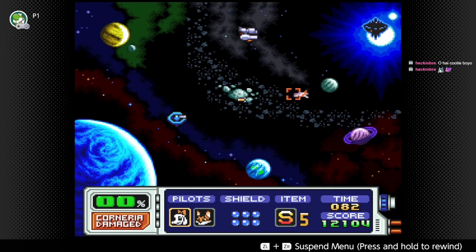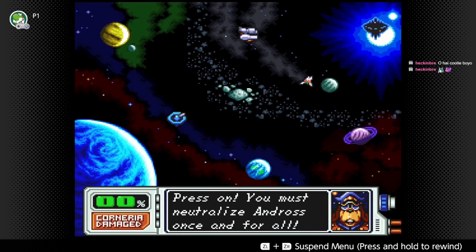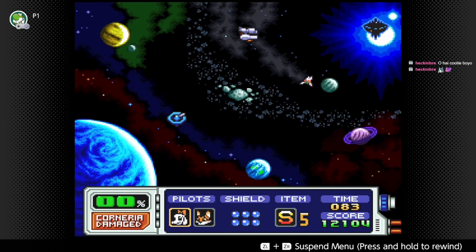So that missile should get bopped. Can we just go here? What's next? There's nothing else. I'm guessing when that missile explodes we'll get something. Finally, Andross' forces in the Lylat system are defeated. Press on - you must neutralize Andross once and for all. I think this is the end of the game.